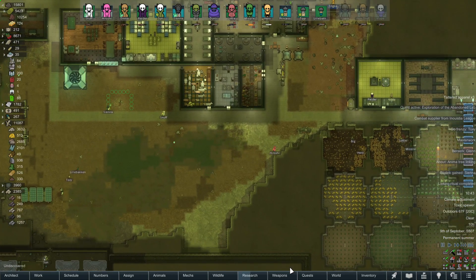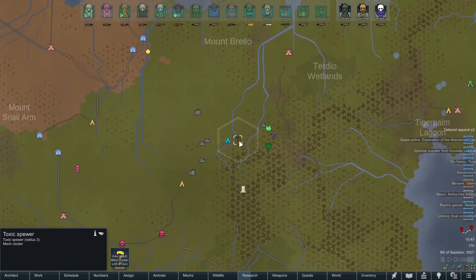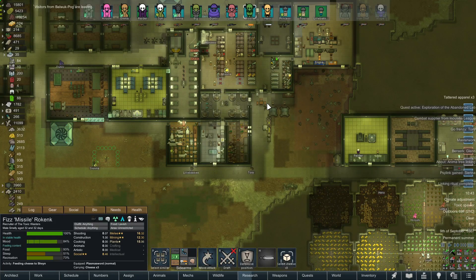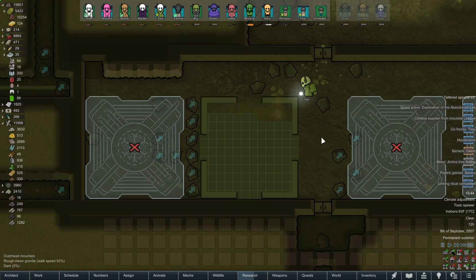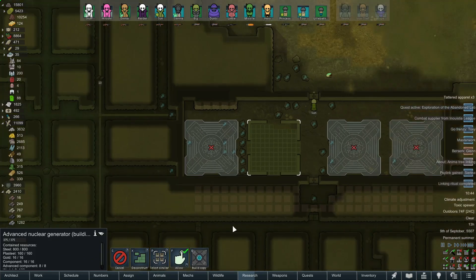One day I might decide to destroy the toxic spewer — it really has no negative effect for us other than completely wiping the map of all other life forms. And here we go — Sun is putting the finishing touches on our nuclear power generator. It's already hooked up with the power lines installed.